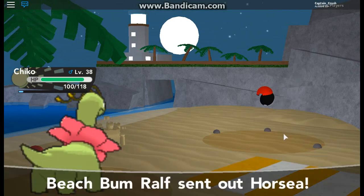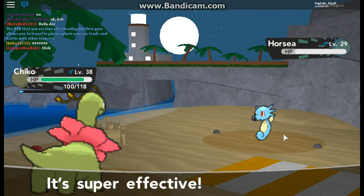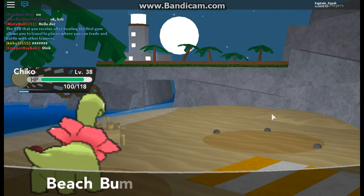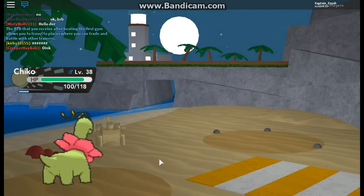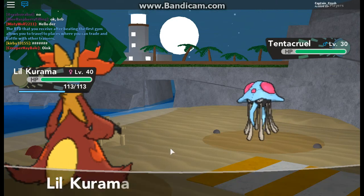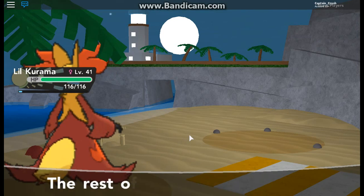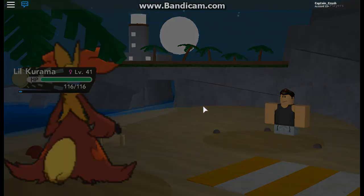Horsea — perfect, we can take out a Horsea. Petal Dance will take down the Horsea, super effective. Flipper grew a level. Next up is Tentacool, so yes, we will send in Kurama. Psyshock — and down goes Tentacool. Kurama grew to level 41, awesome. He said I'm really smart — I got a compliment, yay!